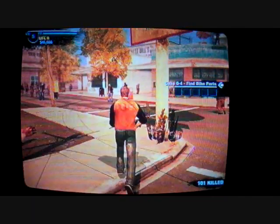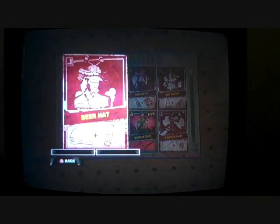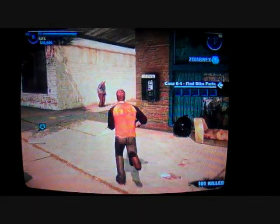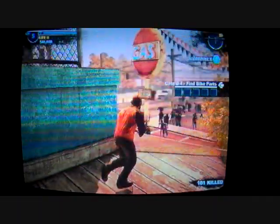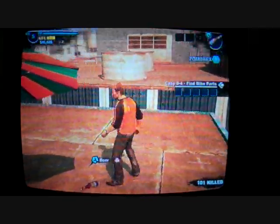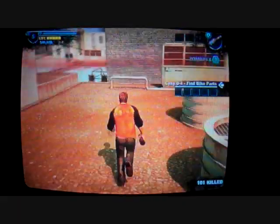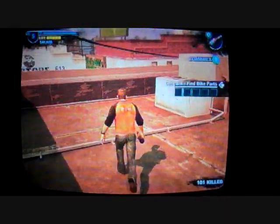Okay, for this next weapon I'm gonna be doing the beer hat, which is one of my favorites. Right here. I don't have the combo card, but as you can see it is a construction hat and beer. Get some beer right here. I'm just getting this because I'm hurt. Now to get the construction hat, you jump across here, and another way here, and it's right over here.